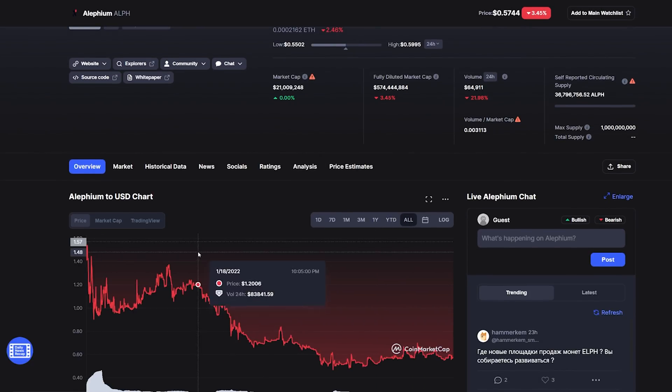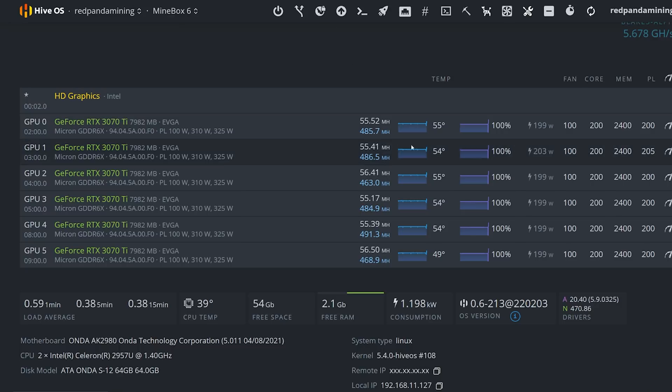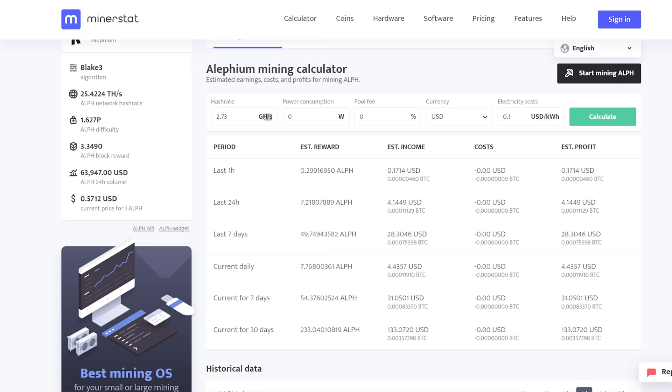Assuming Alethium keeps its profitability — we'll see how long that takes. Alethium's price has been going down for the past couple weeks as of recording, but hey, we'll see what happens. It's kind of like spec mining — you might as well utilize 100% of the GPU. For my 3070 Tis I'm using about 20 to 30 watts more per GPU, lost about 5 megahash on ETH, but gained a lot more mining another coin.